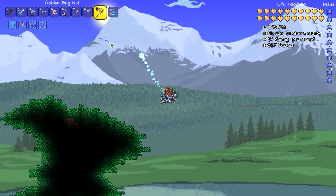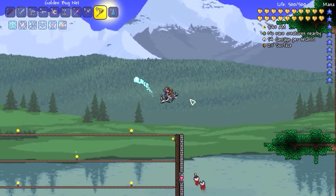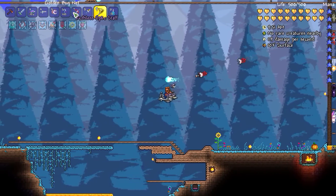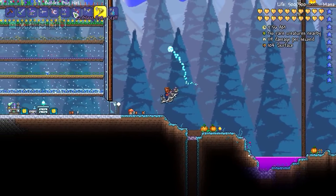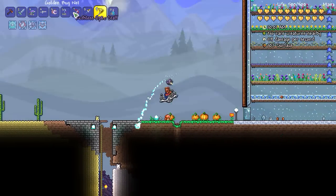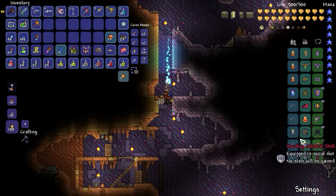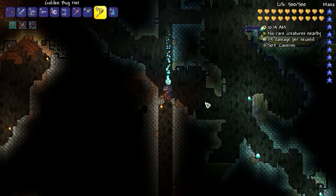You will notice that I have swapped out the pygmies for the twins for my summons. My theory is that the pygmies are ground units, so if I am fighting something in the air — which Duke Fishron does fly — I'll be using the flying saucer mount pretty much exclusively. I do have to be mindful that since I'm not using the wings, I need to switch to those if I am going to fall long distances. Otherwise, that will be the end of me.